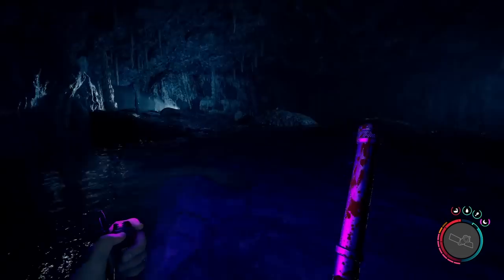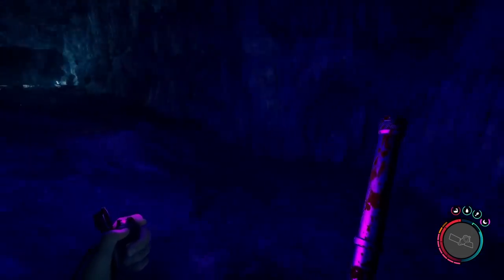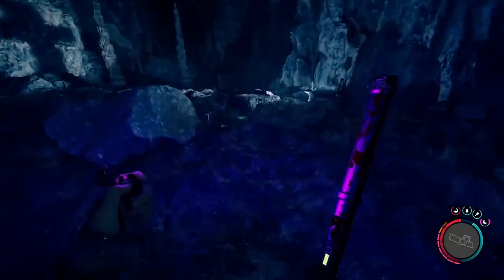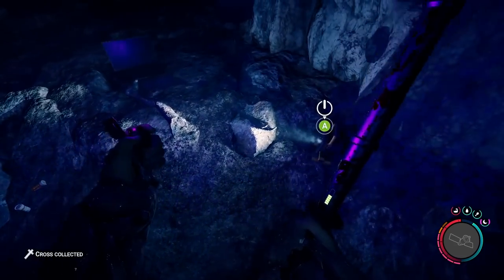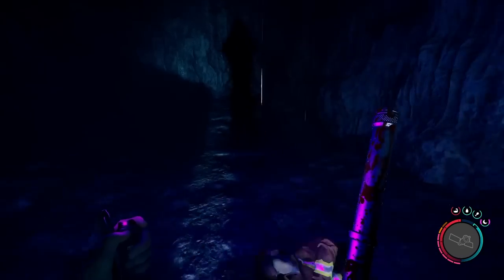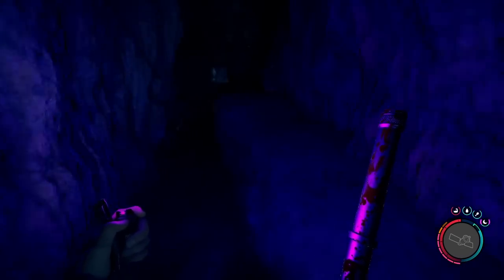We can see these two here - this is where we're going to actually have to go to progress deeper in the cave - but let's loot the rest of it first. Head over across the way to where the lights are shining just above, and you should see on one of these rocks some resources, painkillers, and food. Then simply keep going along past the light with the cross shining on it, picking up more wire slugs. That cross could come in handy for later.